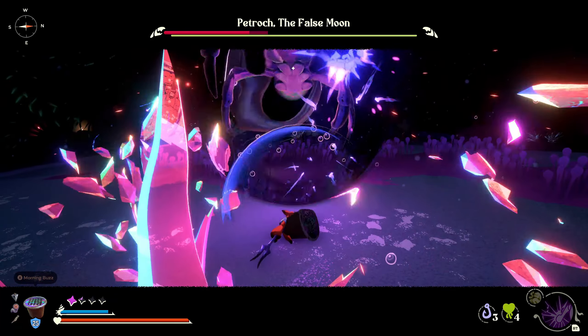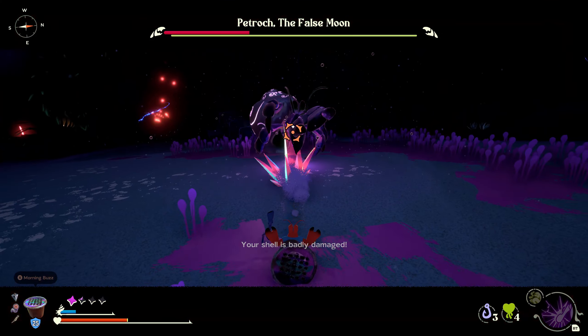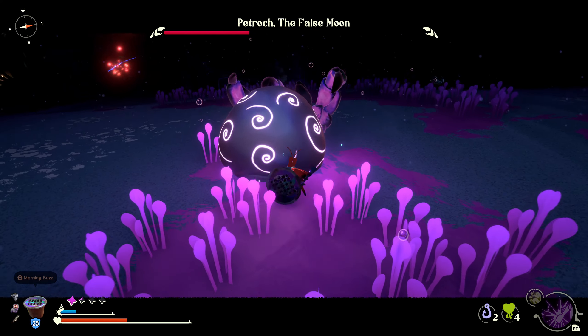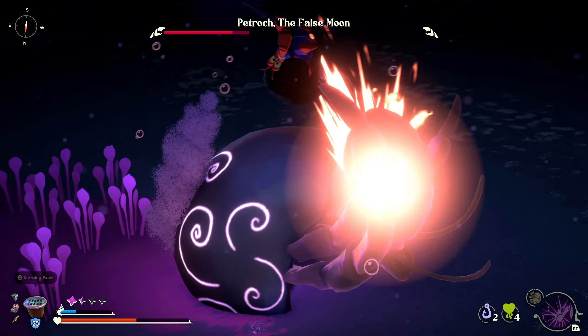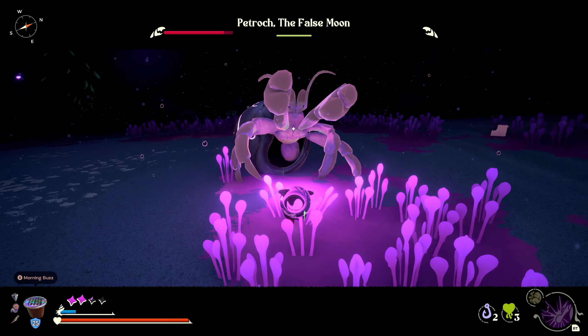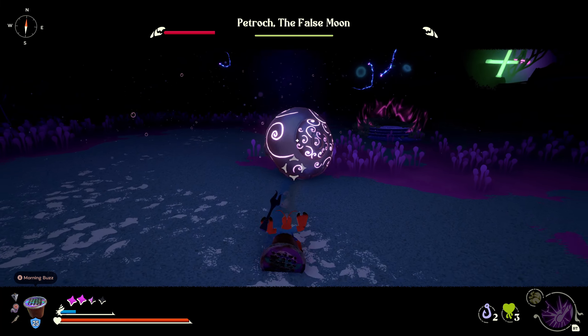Also, you want to try and get parries off. He does have a few attacks that are quite easy to read and parry. Overall, you want to try and break that posture as much as possible, because it's just crazy how much damage you can do. If you haven't upgraded to take that critical hit, I would recommend doing jump heavy attacks whenever he gets his posture broken. That's going to be your best strategy.